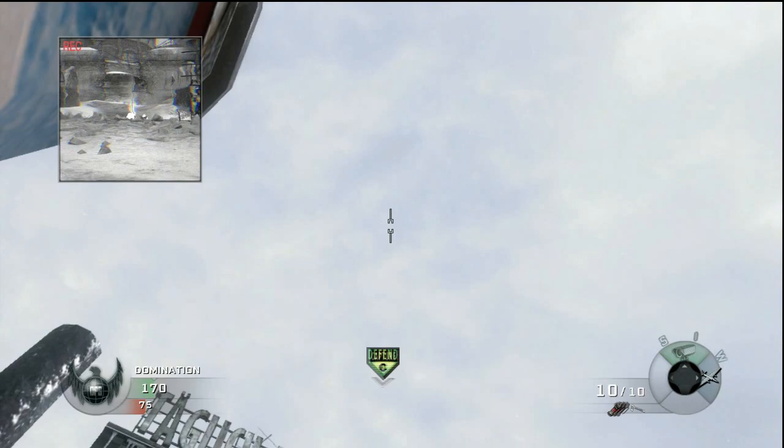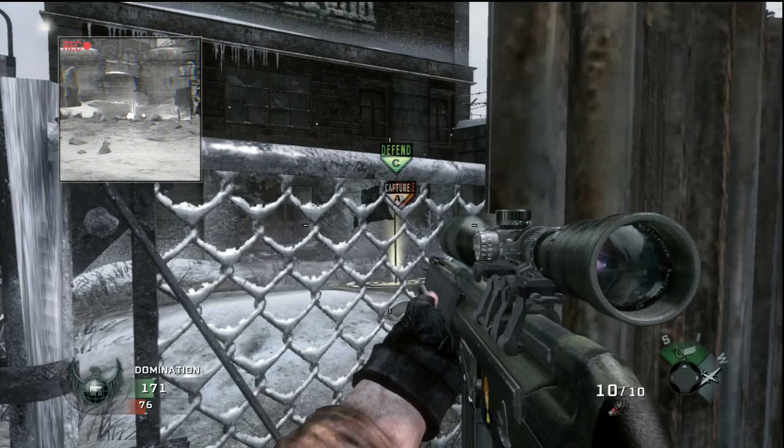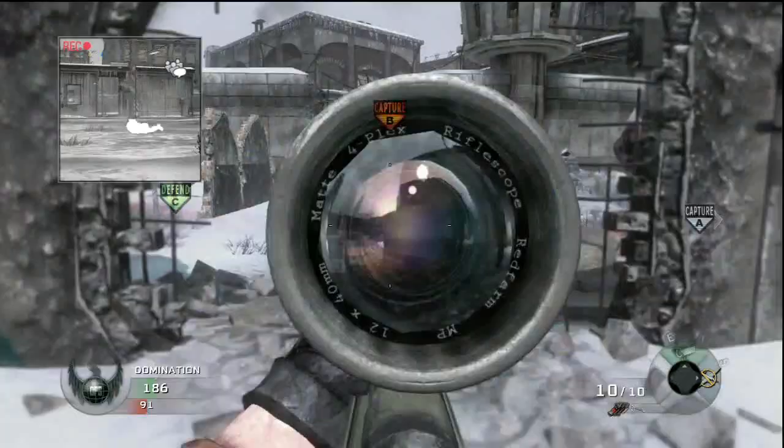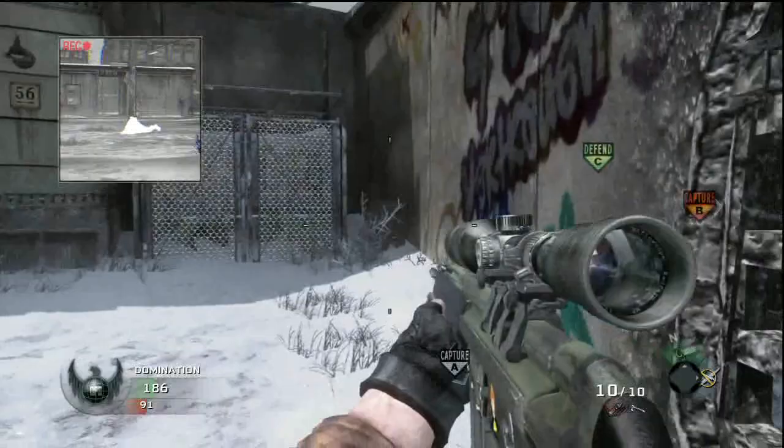The last tomahawk to B flag uses the same spot you used earlier to hit guys coming in the doorway for a first blood kill. Get yourself in the same corner and it goes straight up to B flag. So this spot actually has two different tomahawks — you could use one for first blood and maybe catch them also coming to B.